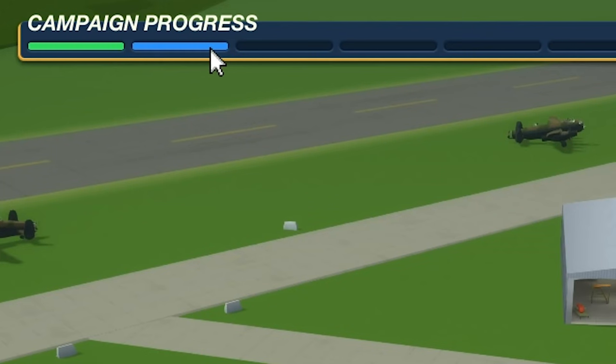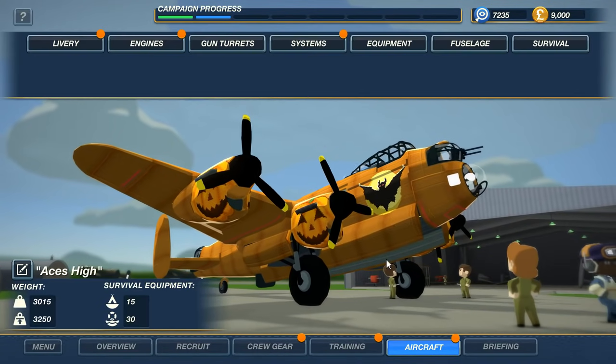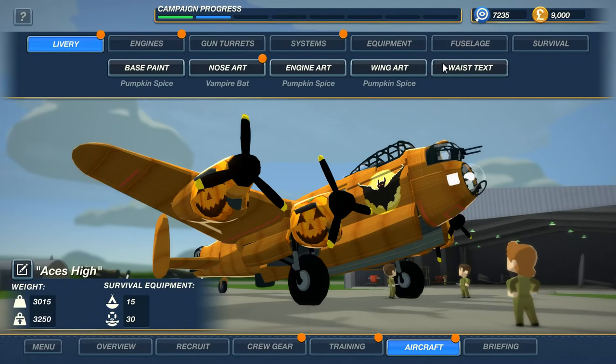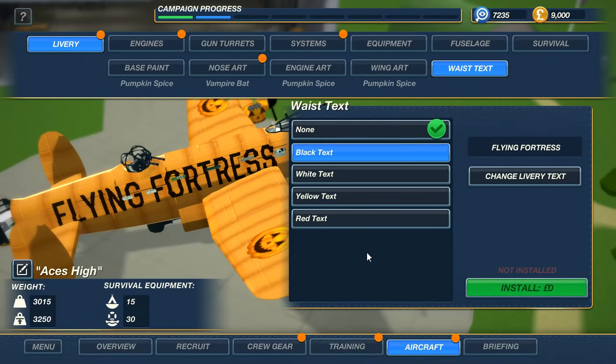You can see this campaign progress is kind of sluggish, but we got the best crew in the history of mankind — at least from where I'm sitting at this desk. We got some Halloween-themed bomber. Look at this — this is the vampire, the Vlad Dracul, or Nosferatu. But that's not what we're going to be calling the plane. Let's go to our livery here, and let's go to the waste techs, because you guys have spoken that you want this to be called Flying Fortress.